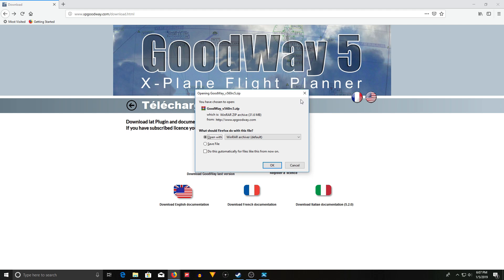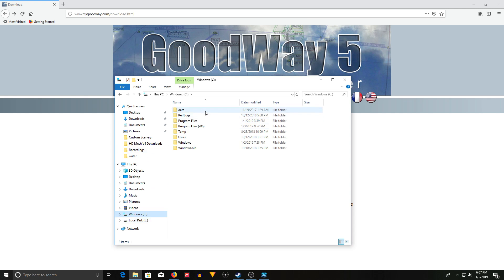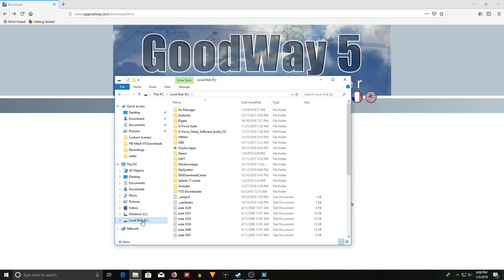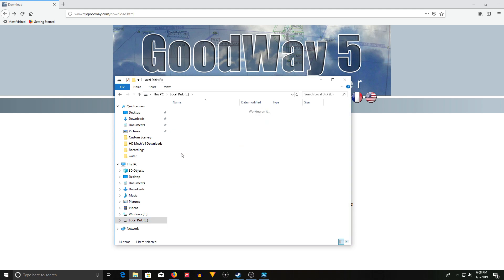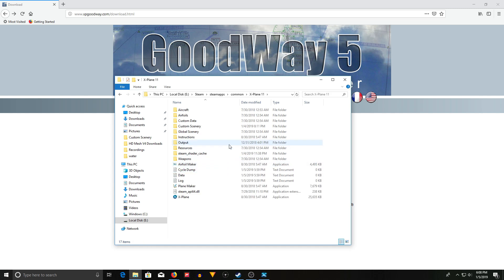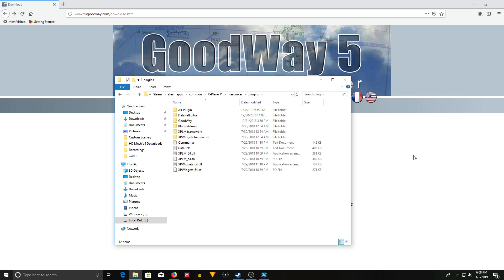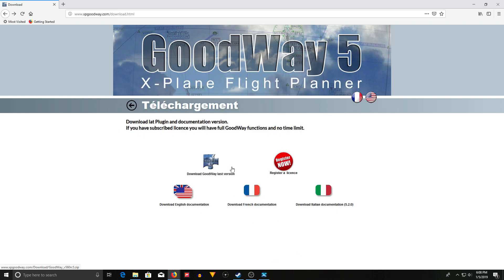You're going to click on this button — it's going to bring up a regular archive folder. You're going to download that, then use WinRAR or whatever to convert it — it's going to be a zip file, you want to unzip it. Once you do unzip it, you're going to go to wherever your X-Plane folder is located. Go to your Steam folder, then Steam Apps, then Common, then X-Plane 11, then Resources, then Plugins. Drop that GoodWay folder in there, and next time you load up X-Plane it will be ready to use.